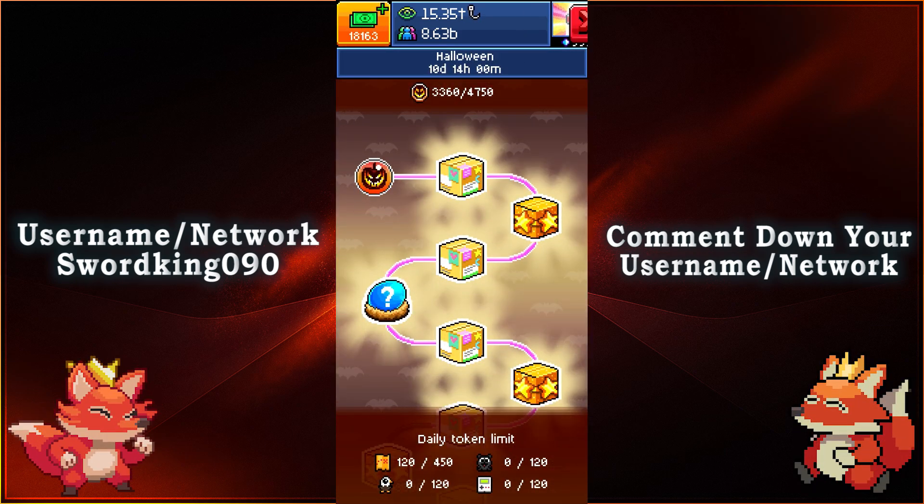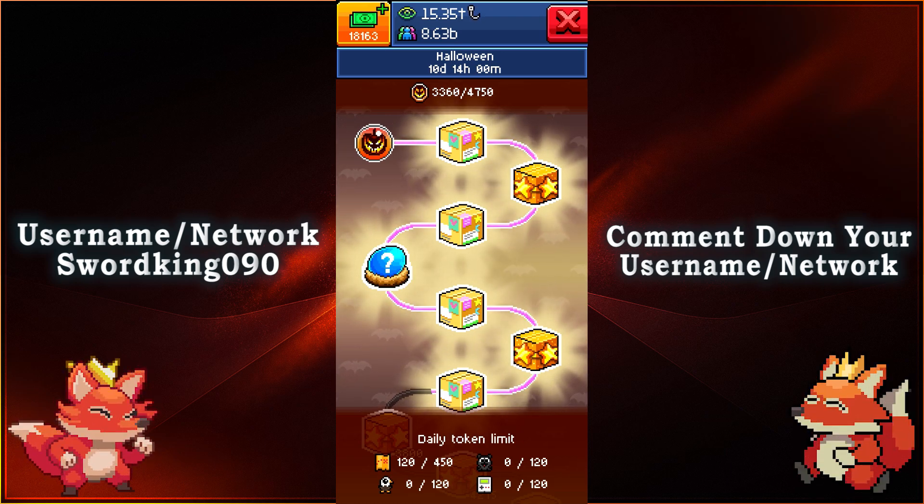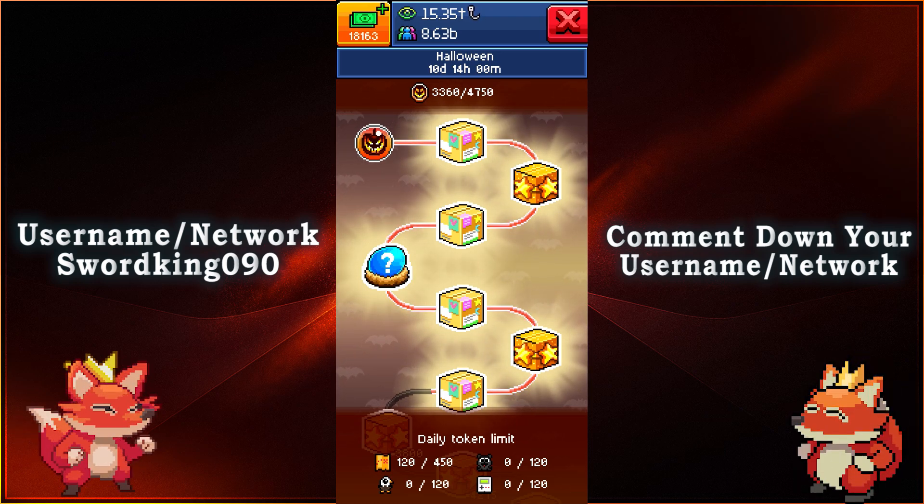All you gotta do is collect all the tokens necessary to open up every one of the reward boxes, getting your tokens from your daily quest, from the Poggle minigame, the sponsor you get, as well as the Craniac minigame.